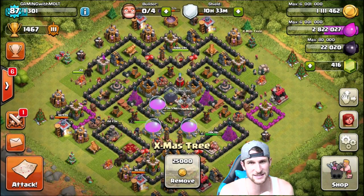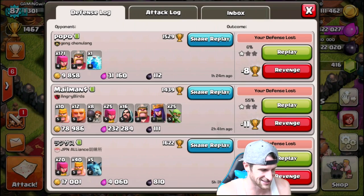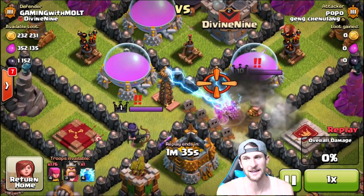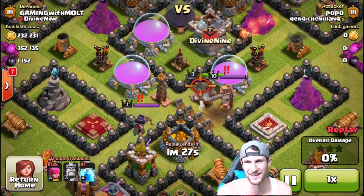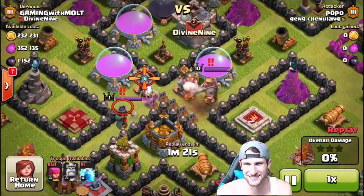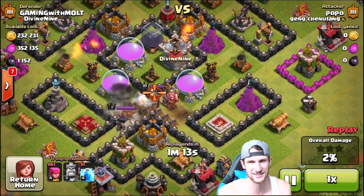This base has already been attacked once, but it was pretty funny — I'll show you guys. They ended up lightning spelling to try and get some loot and it didn't really work. You can see there were holes right there — watch how much money they get: nothing. He's just spamming his archers in and getting absolutely nothing. He's still going, still spamming archers, and then there goes his level three king — he just gets wrecked.